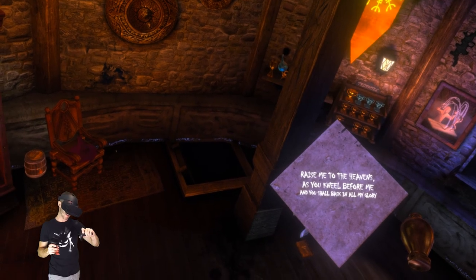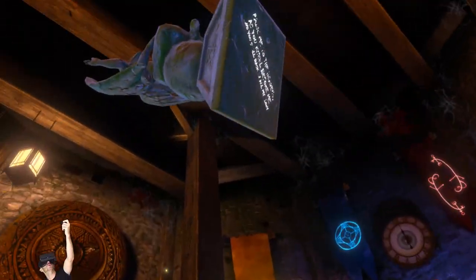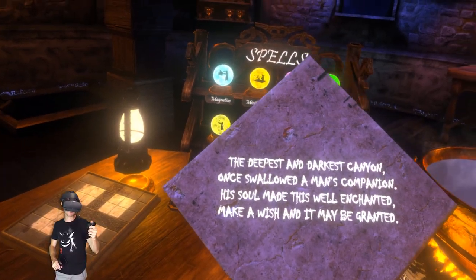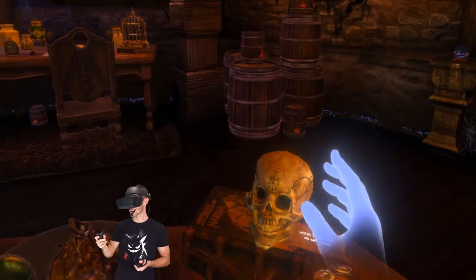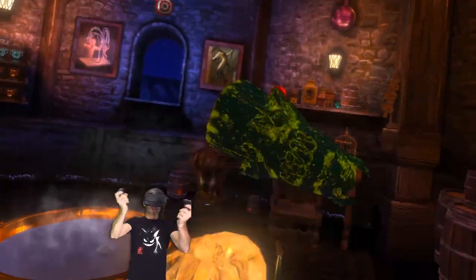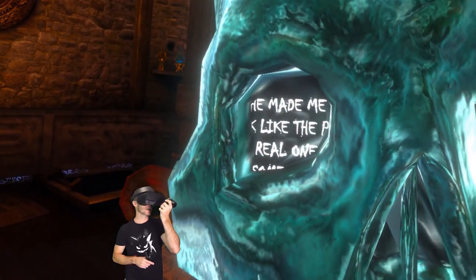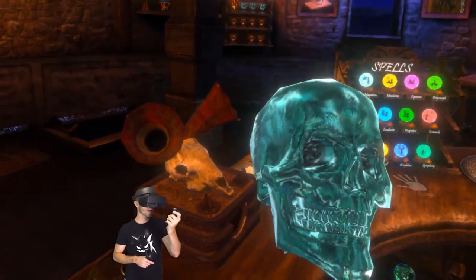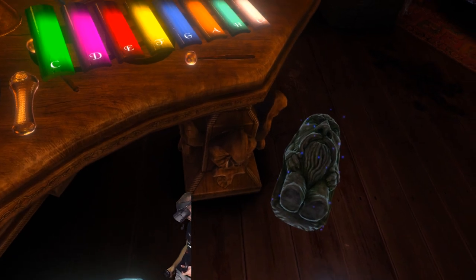Alright. Time to get massive again. Raise me to the heavens. As you kneel before me. And you shall bask in all my glory. I can play the trumpet. That's so funny. Raise me to the heavens. Did that work? The deepest and darkest canyon once swallowed a man's companion. That sounds so dodgy. I think I literally broke the game when I tried to make the rat fly because everything just went black. What do we do? Do you want to eat it? Be careful, I'm old. Work it out. Okay - there's words inside the skull. He made me in his likeness. I look like the prize. But I am fake. The real one is sitting lifeless. If only someone would give him a shake. He made me this skull in his likeness - it's got to be that skull. Why is it glowing though?